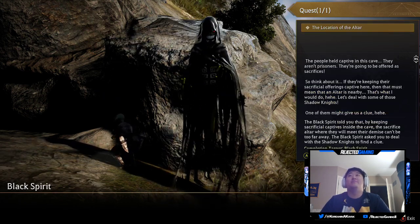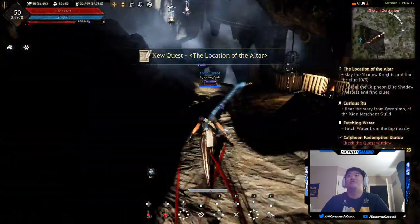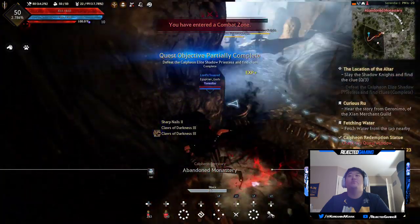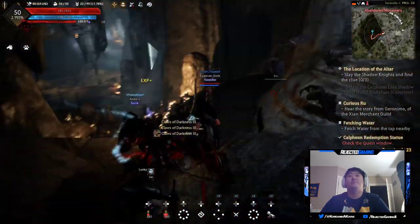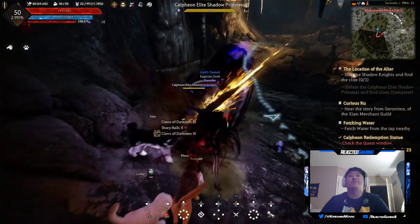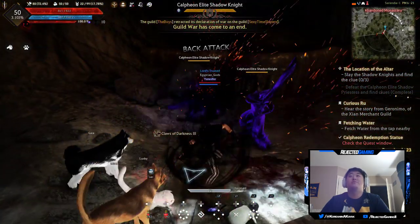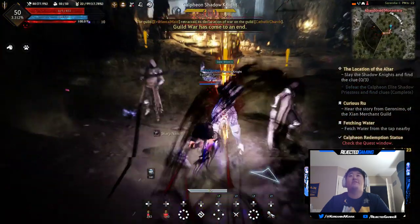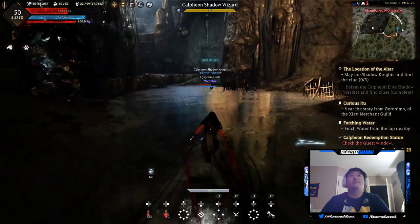My dark spirit is looking badass. We need to slay shadow knights and find clues, and defeat the Calpheon elite shadow priestess. Here's a priestess right here. I need to go find my own knights — I need to kill you guys specifically. Nothing there — I need specific shadow knights. I didn't get anything from you.